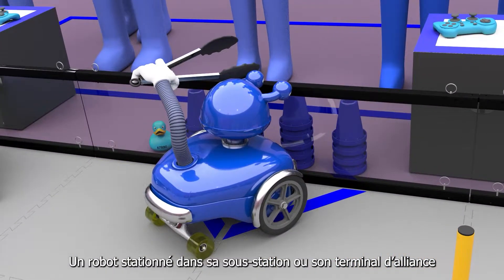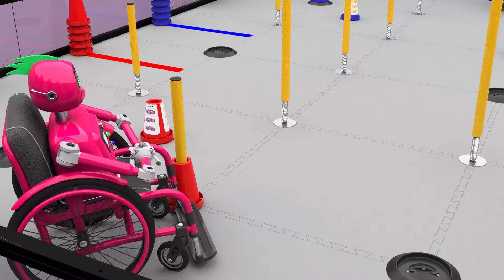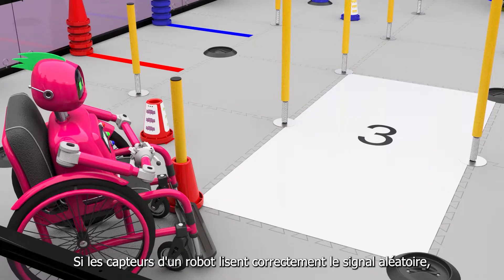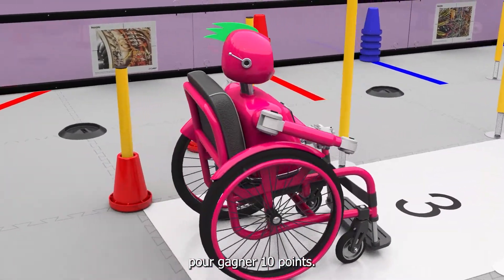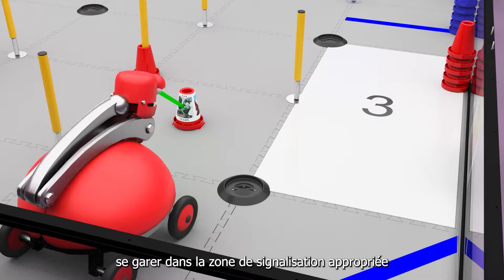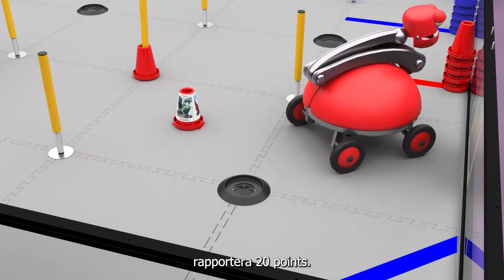A robot parked in their alliance substation or terminal earns two points. If a robot's sensors correctly read the randomized signal, it can park in the corresponding signal zone to earn ten points. However, parking in the proper signal zone shown by a custom signal sleeve will earn 20 points.